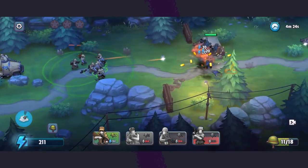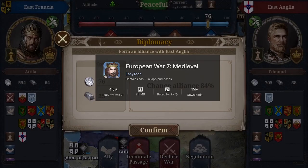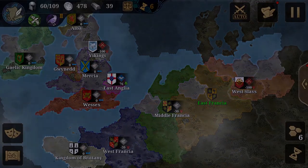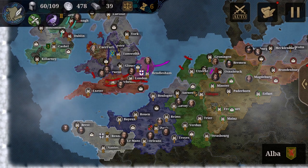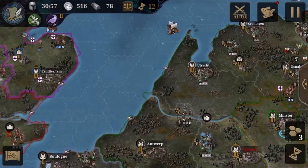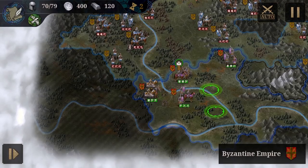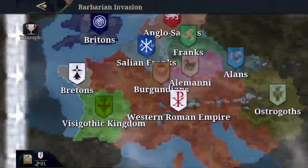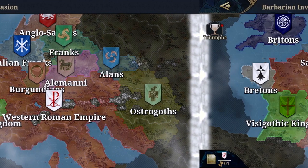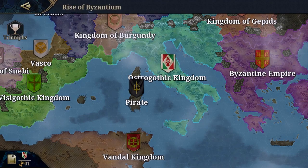European War 7: Medieval. European War 7 takes strategy back in time, allowing players to relive the complexity of medieval warfare. Beyond the tactical battles, the game offers a deep dive into historical events, alliances, and territorial conquests. Forge alliances strategically, navigate the political landscape, and lead your kingdom to dominance in an era where every decision shapes the course of history.